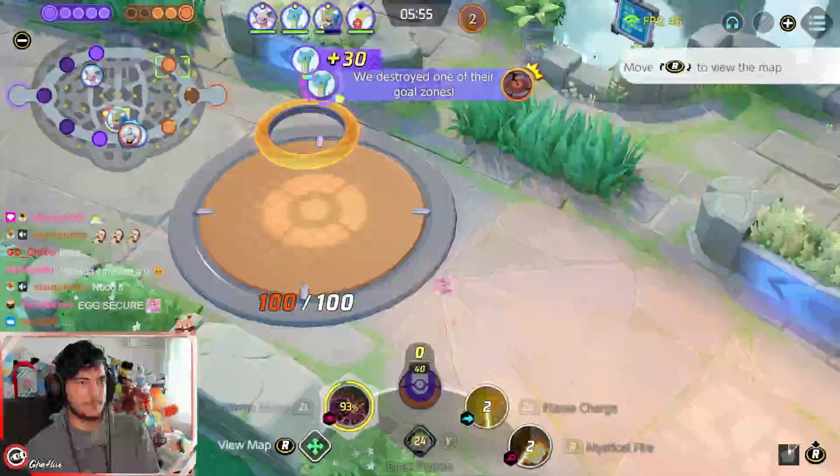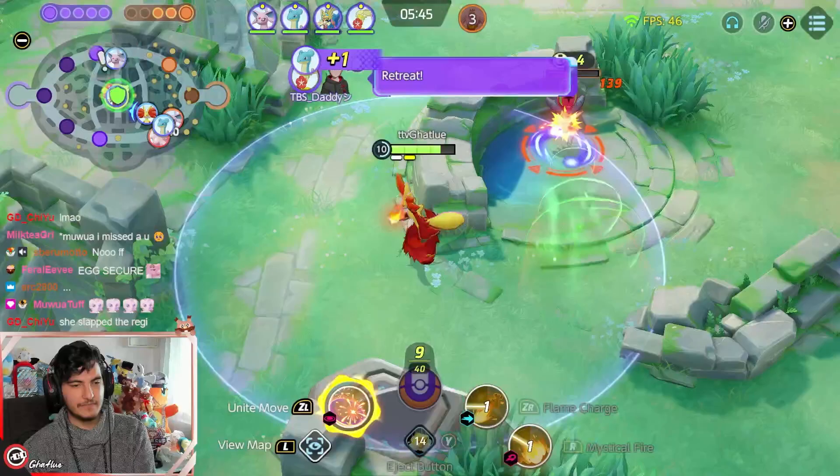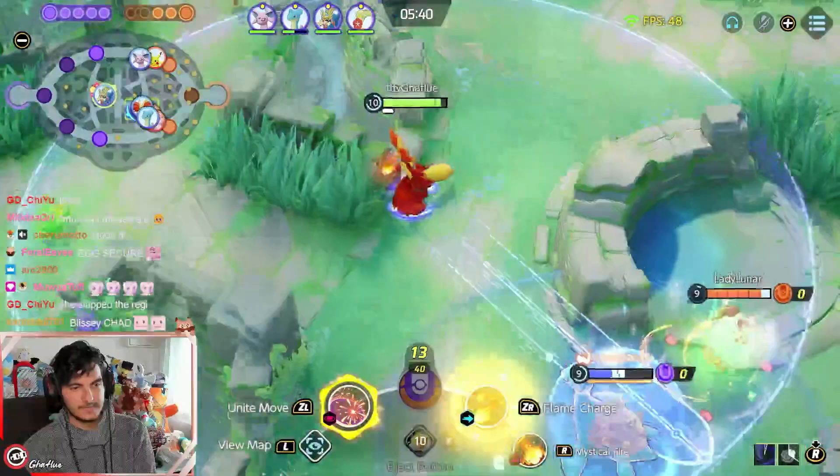We got the top lane objective, and keep in mind we already pushed the top lane objective too. We broke the bot lane objective and we are so far ahead. When Delphox drops below 50% HP, her passive activates — so every time you use an ability like Mystical Fire, the flames are going to attack the enemies. We did a lot of damage.